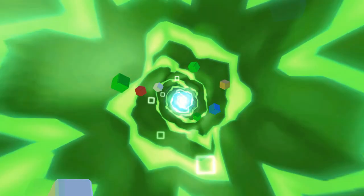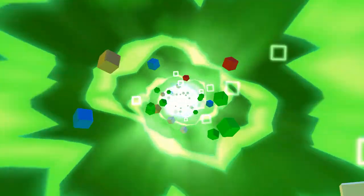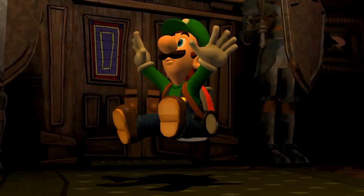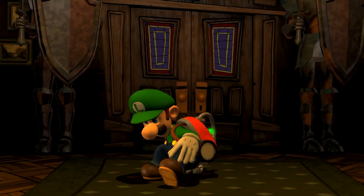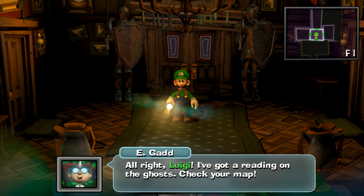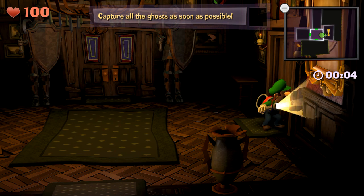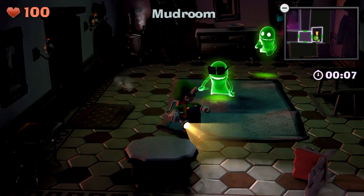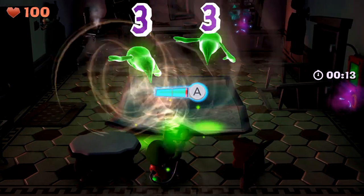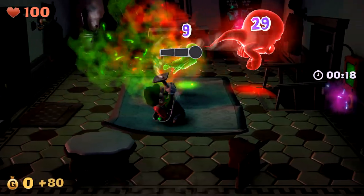Alright guys, here we go. Alright Luigi, I've got a reading on the ghost. Check your map. Alright, you're timed on these missions. Two for the price of one grandma. Nice, we've got four gold bars. Two greenies. Full suction.